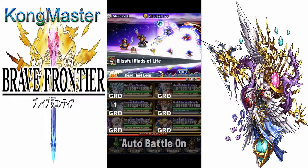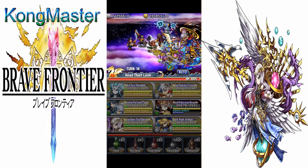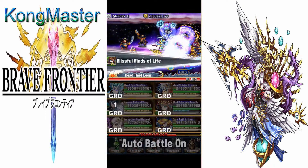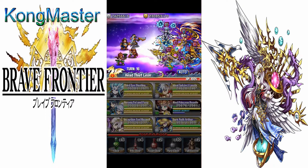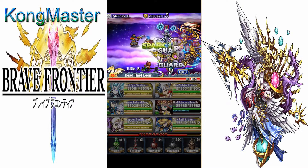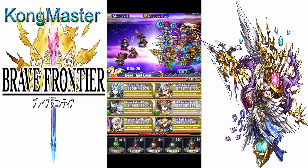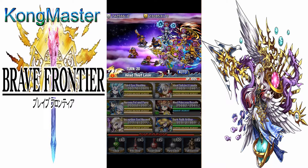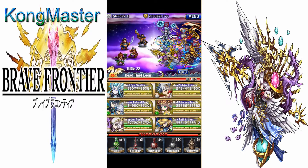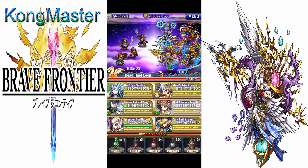I would recommend UBB on the first and last battle. The third and fourth battles have this enemy pattern: first battle will always be six enemies, second battle will always be four, third will be three to six, fourth will be one, two, or six, and the last one will be three to six. So obviously if you're running into six enemies you'd want to UBB.